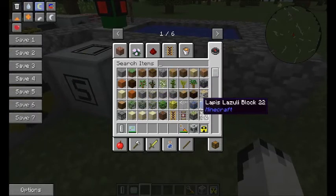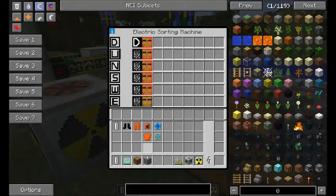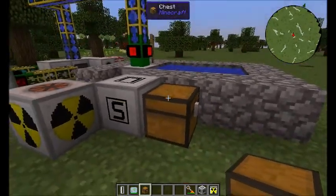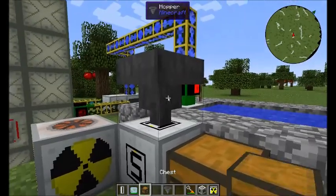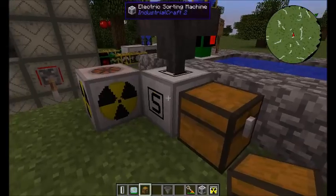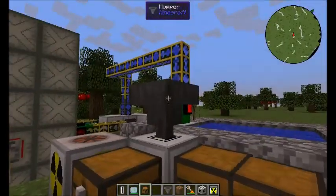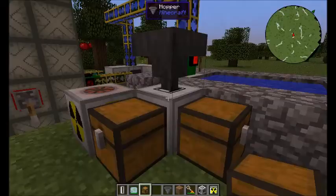From the looks of things, you can tell it to go into specific outputs. So if we grab a chest and wanted cobble to go out of E, and we wanted dirt to come out of the south side - we then get dirt going into one chest and cobble going into another. It's just a sorting machine, really.